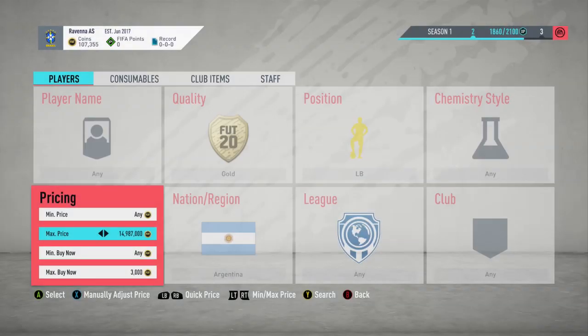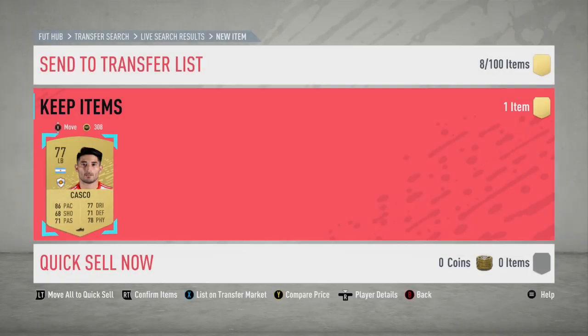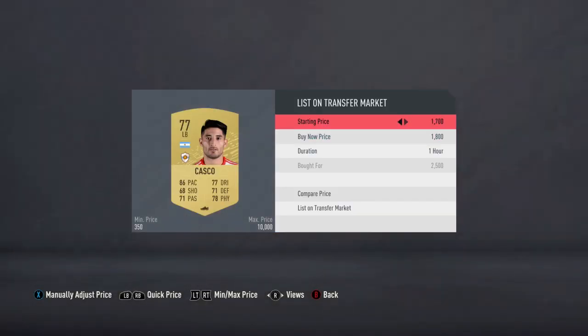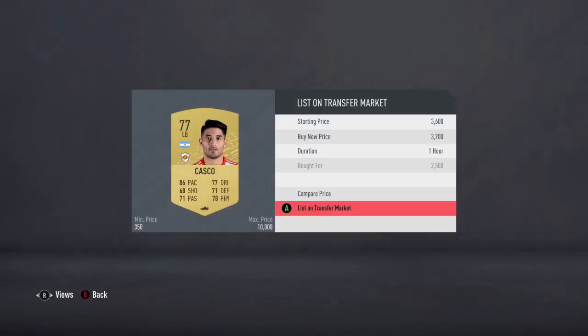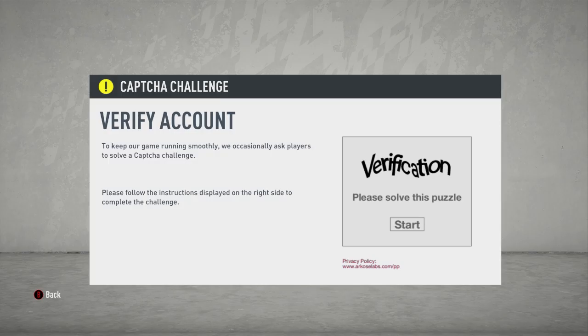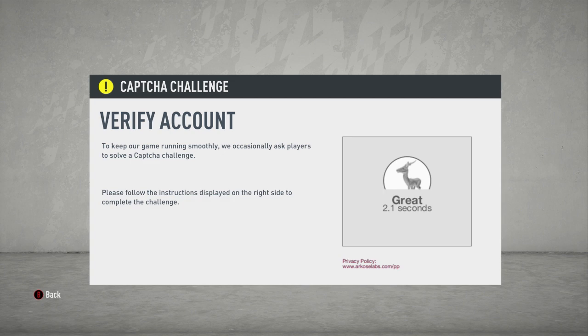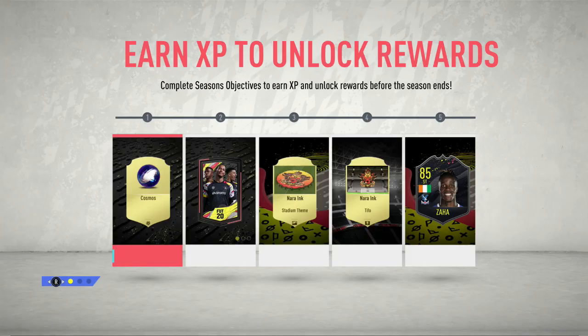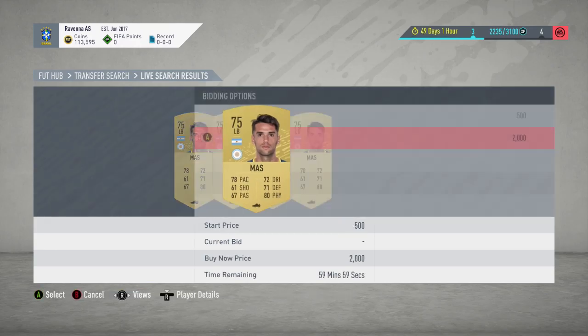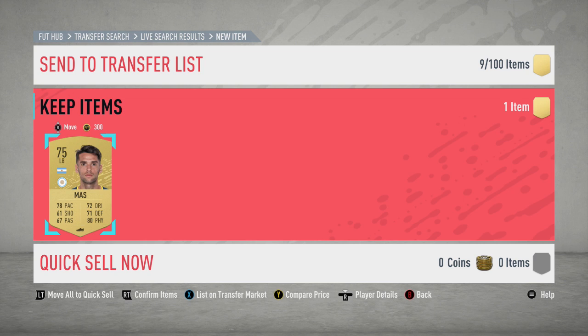For the snipe filter, got it set to 3,000 and picked one up at 2,500 — that card is 1,100 profit after tax. Definitely recommend trying this one out. When you're sniping on FIFA you'll have to load the game occasionally — get the animals standing up, press A, probably the best game mode on FIFA, then get back to sniping. Picked up another one for 2,000 — going to make around 1,600 profit — a very nice snipe. That'll be my final one for the left backs from Argentina.